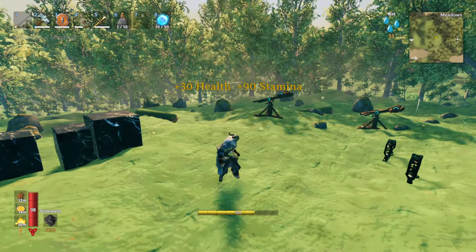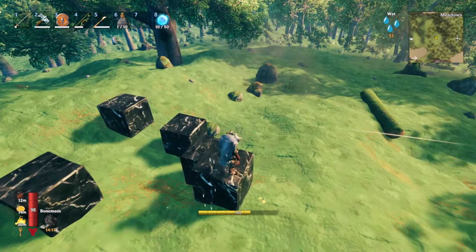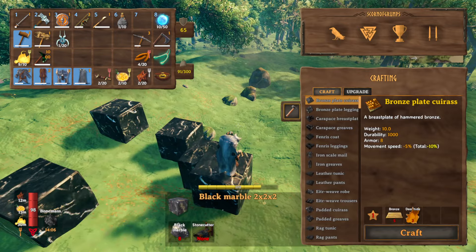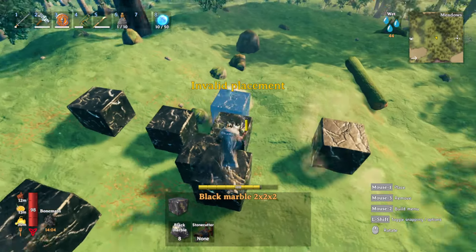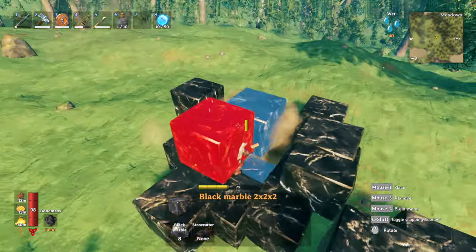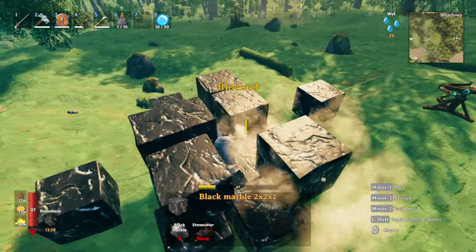You eat it and you get the stamina. Even though you're in god mode, you'll still use stamina whenever you use a hammer. So if you want to do a lot of building, find the best stamina foods and just run those.